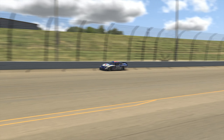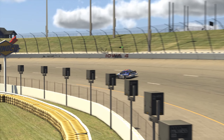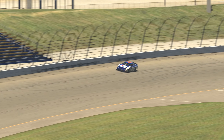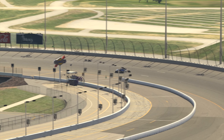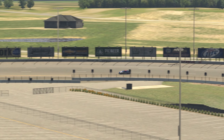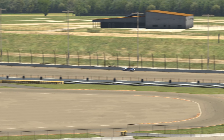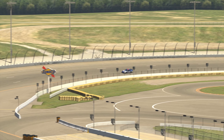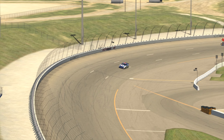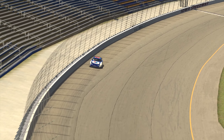I found that the same wheel settings from qualifying felt the best in my mock race runs. After 10 laps, my right front tire was worn 1% more than my right rear, but the car felt pretty stable throughout the run and didn't necessarily get tight or loose — unless I ran the bottom. I recommend moving up a lane into that second groove from the bottom. The ARCA series doesn't have caution flags, so take care of your tires with good throttle and brake discipline and you should be able to power to the end with a little bit of luck.